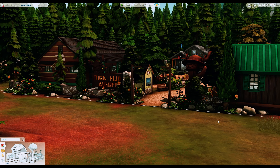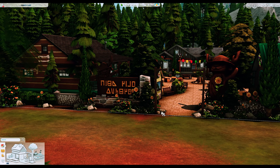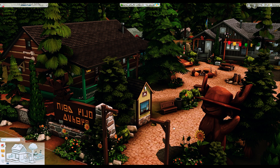I'd imagine sims going here during summer vacation, just hanging out with friends and classmates and having the best summer of their lives. Just by looking at the entrance you can already tell this build is going to be super detailed. I love how there's a big welcome sign with a statue and all the sunflowers — it's so welcoming and realistic, it actually looks like a real campsite.